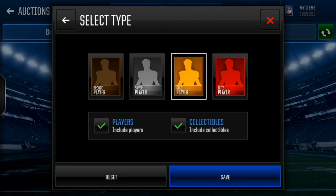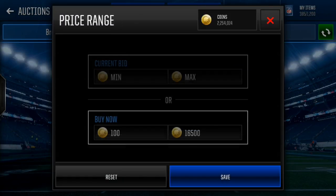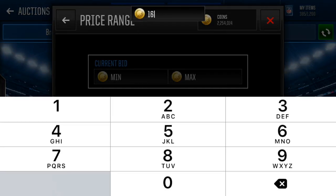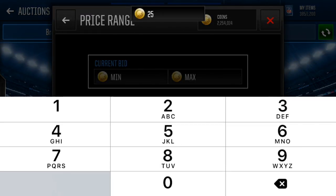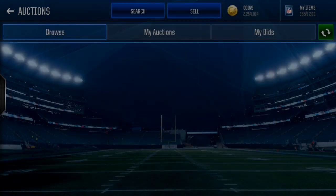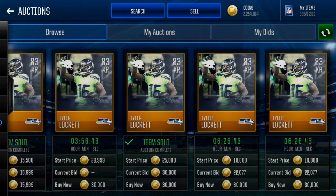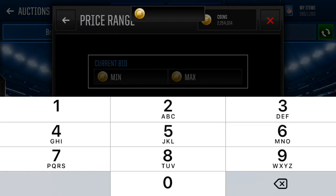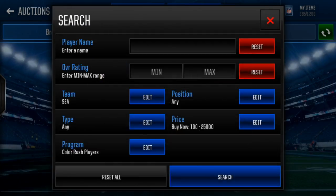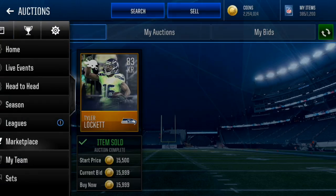If you guys want some sniping for Color Rush, the player to snipe is actually Tyler Lockett. He's going for around 25-30k. Under 30k they'll probably sell. The two Locketts you saw on my bench — I actually got those both for 25k because I knew the price was going to go up a little bit. It already has, because you weren't able to sell these for 30k yesterday. So if you go 25k and under and snipe these, resell for 30k — you might get a couple 15k flips. They're going to be a little bit hard to get, but not extremely hard.